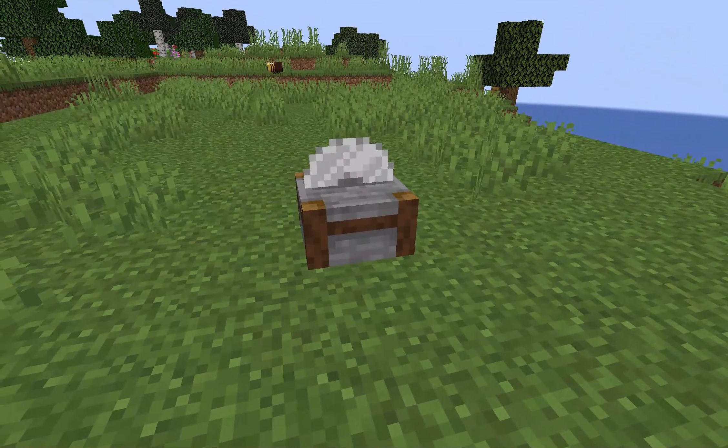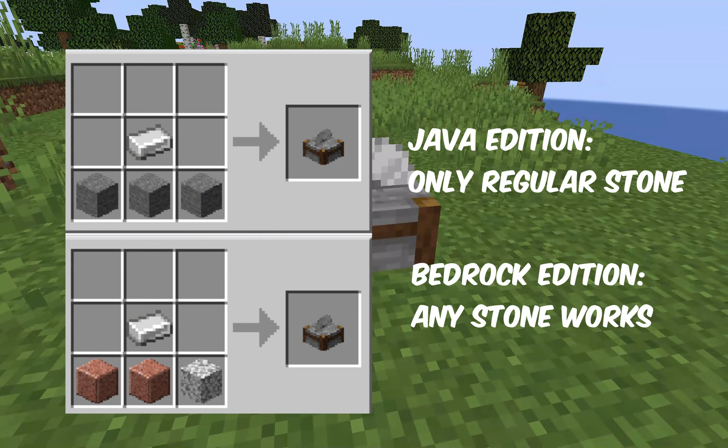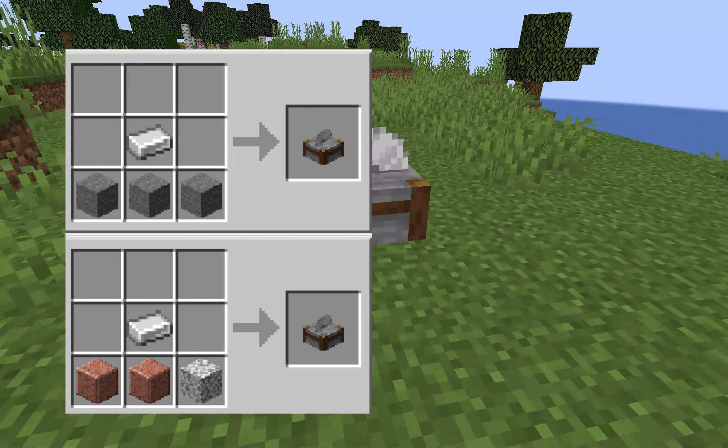The stone cutter can be crafted using one iron ingot and three stone of any kind. That can be just normal stone, granite, diorite, andesite — any of those kinds of blocks can be used to make the stone cutter.